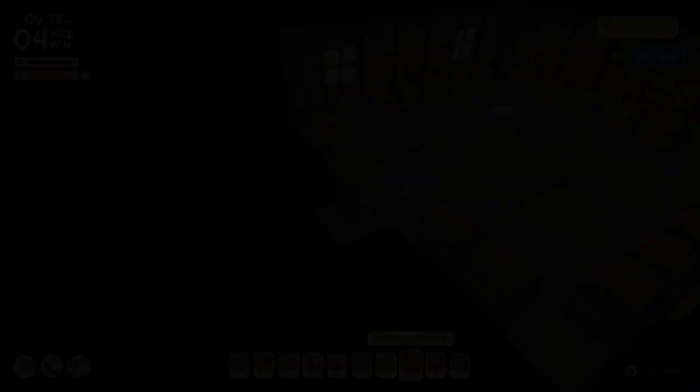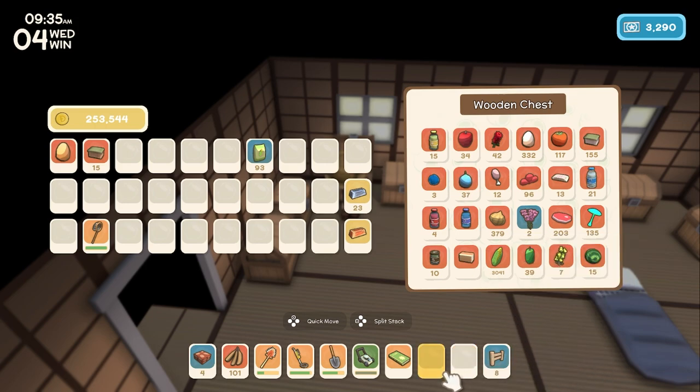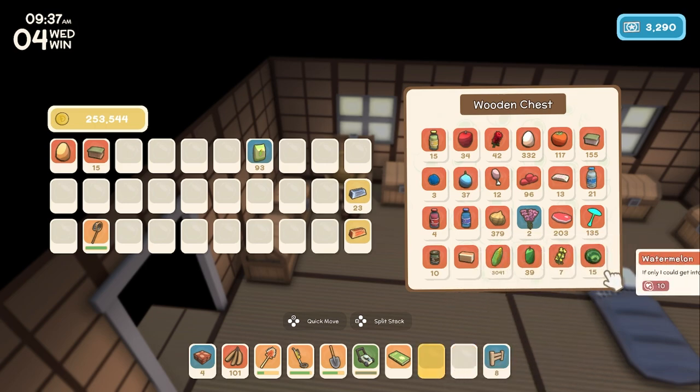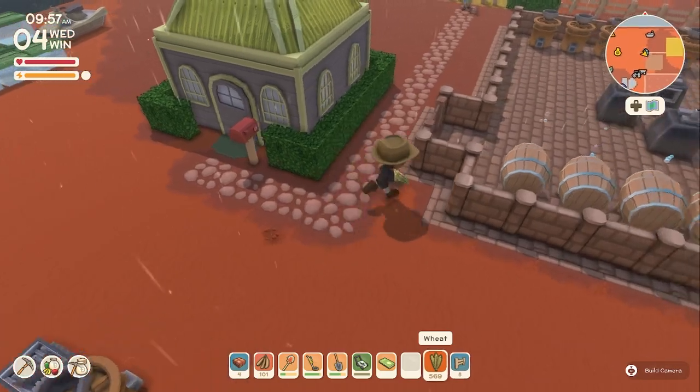These numbers I'm giving you are rounded off because the actual prices are decimals, not whole numbers. In my chart I'm using whole numbers, so the larger numbers you see here might actually be a little bit lower than what you'll see in the game — but that's good for you because that means you're making more money.